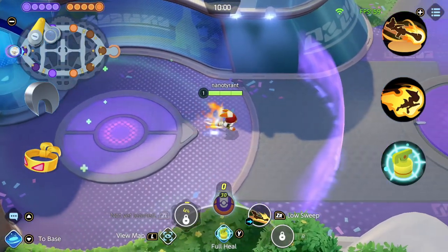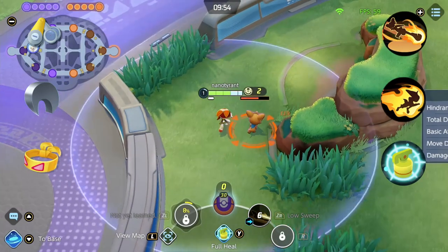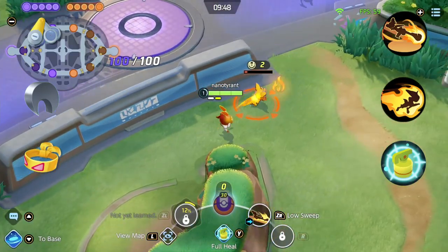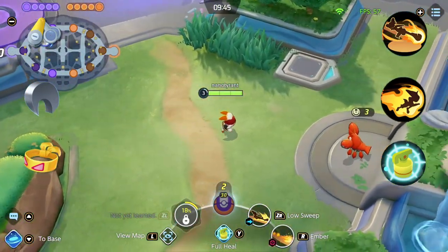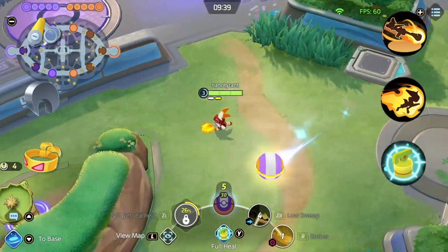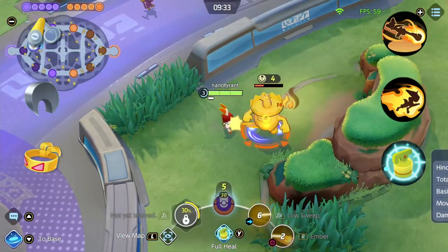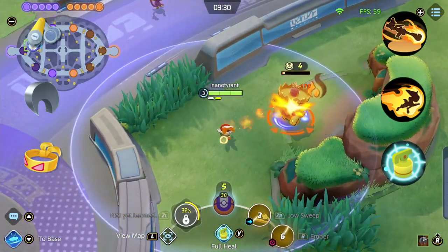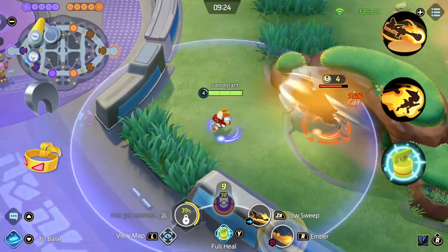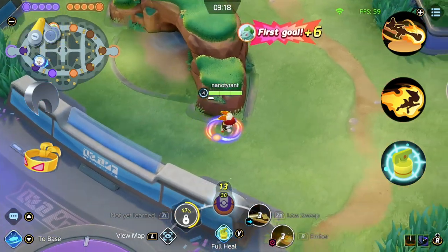Cinderace has always been a popular choice for the center lane and with his recent buffs it makes this even more so. He has a weak early game but provides a lot of damage from range when he levels up. For skills I like to go Blaze Kick and Flame Charge. Before the Flame Charge changes and the introduction of the Razor Claw, Feint was often picked over Flame Charge. However, with the lower cooldown of Flame Charge and the extra mobility that it brings, I've leaned more towards Flame Charge. I also prefer to go Blaze Kick over Pyro Ball as it gives me another way of distancing myself from the enemy Pokemon who jump onto me. For items I like to go Scope Lens, Muscle Band and Razor Claw. Cinderace is very auto-attack heavy and all of these items synergize well with his playstyle.